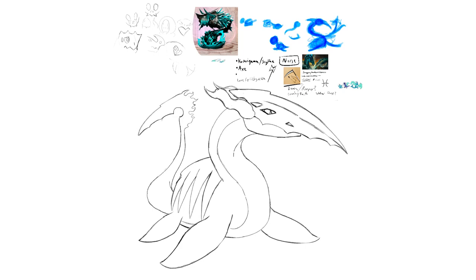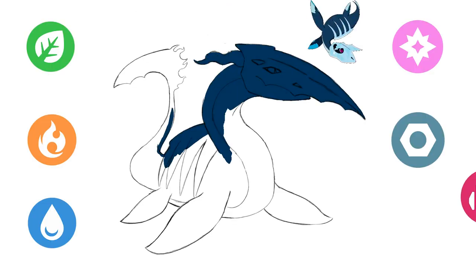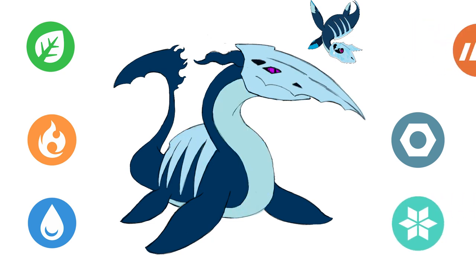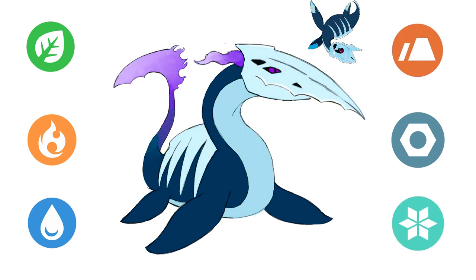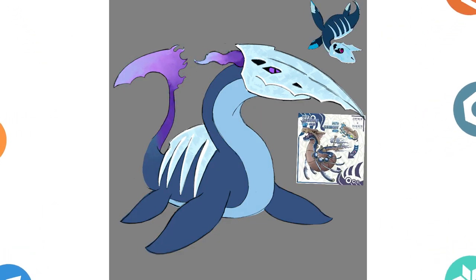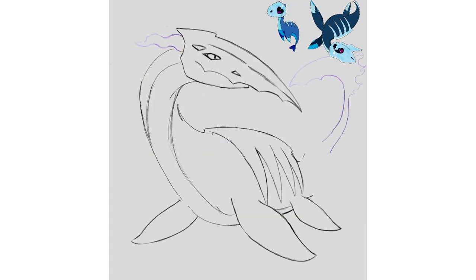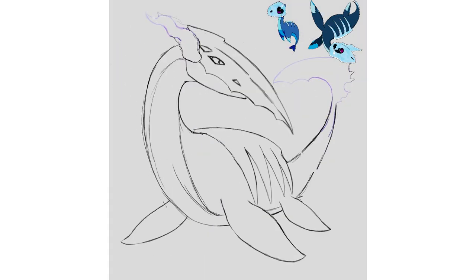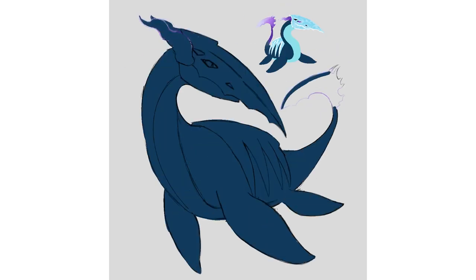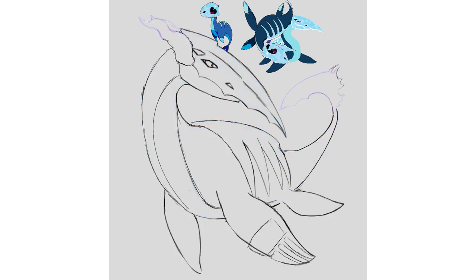When I posted this on Instagram, I learned that I almost had a perfectly balanced starter trio, so long as I made the water starter a fighting dual type, or if I made its second type ice and Suaradon's ground, that would be another perfect type trio. But I think it's best going forward that you know I have almost zero clue about the rules and functionality of Pokemon. I'm making designs that inspire me, and I really wanted to make a ghost water type. Despite the type imbalance, I'm so happy with this design.